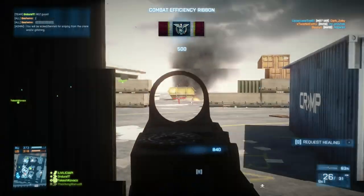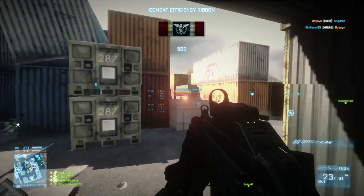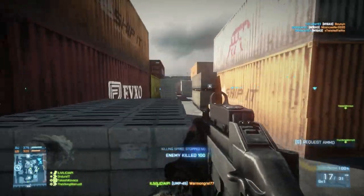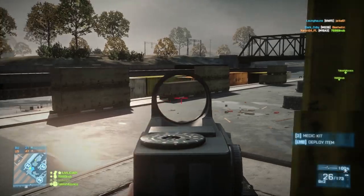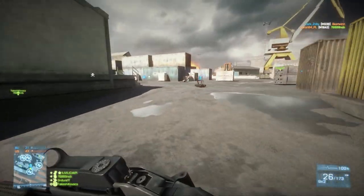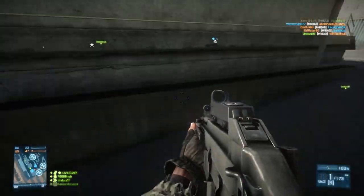There are a lot of weapons that just simply out-damage this weapon in close quarters. Not to mention, the 600 round per minute rate of fire is again very unforgiving. If you miss one or two of those shots in close quarters up against somebody with a very fast-firing weapon, it's much more forgiving for them if they miss one shot.